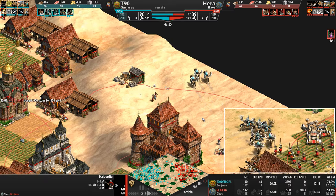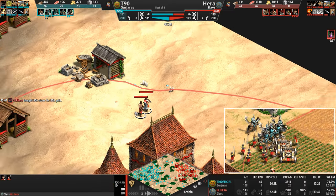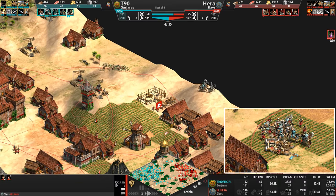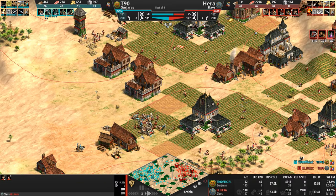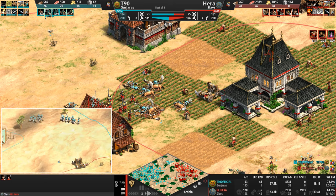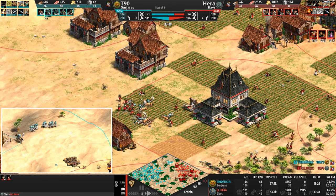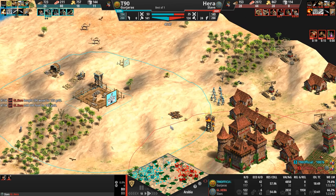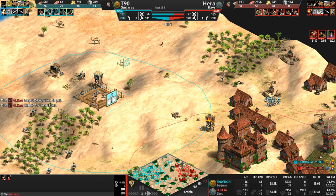The castles now have Ballistics. Two villagers with pickaxes in their hands just watching — they just don't really feel like helping today. Another scuffle: Hera has been knocked down from 10 Onagers to 3. T90 is doing an amazing job trading out actual trash units — Hussars at 25% cheaper are super trash units.